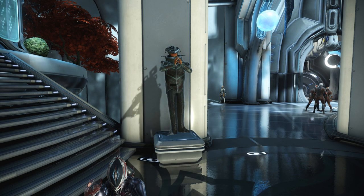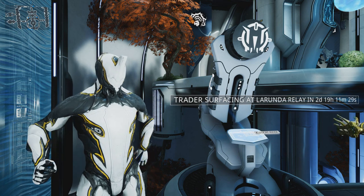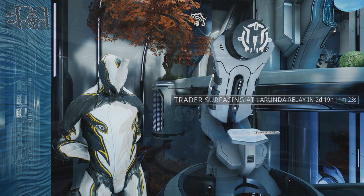Baro Ki'Teer appears every two weeks from his last visit and appears just below the middle stairs on the right-hand side of the pillar in the concourse. If you are unsure when he will appear next or when he leaves, you can consult the ducat terminal, which displays the time until his next visit or the time until he leaves.